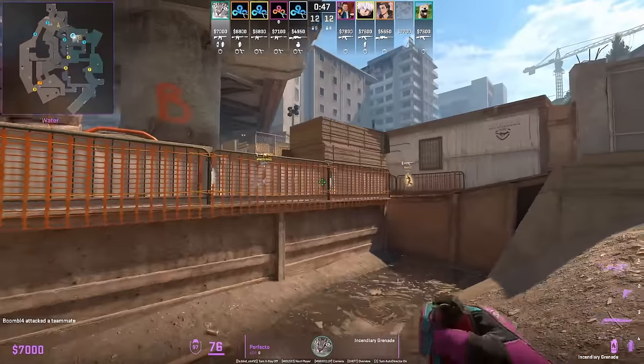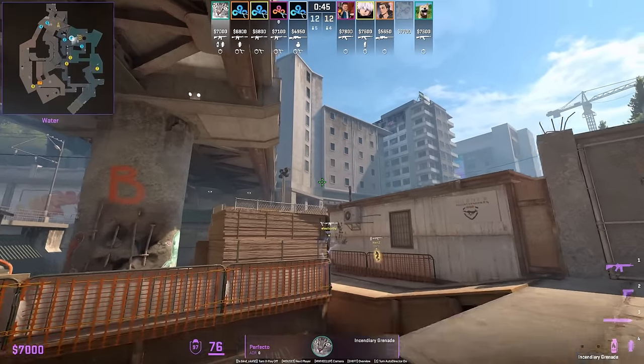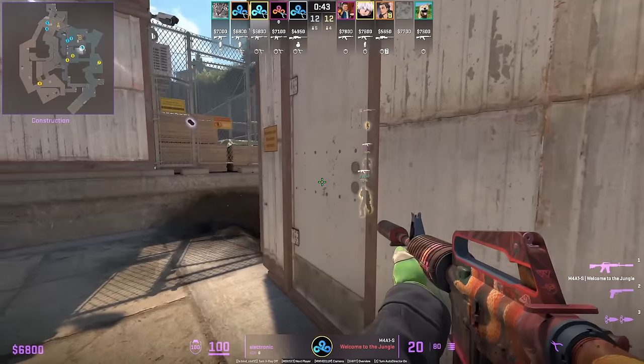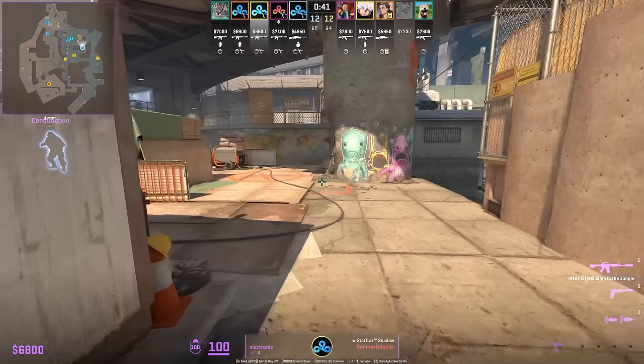200 IQ setup from Cloud Nine where you're going to throw this Molotov short. Then you're going to see Hobbit spam the wood wall to take attention from Electronic, who pushes behind the Molotov to peek into water.